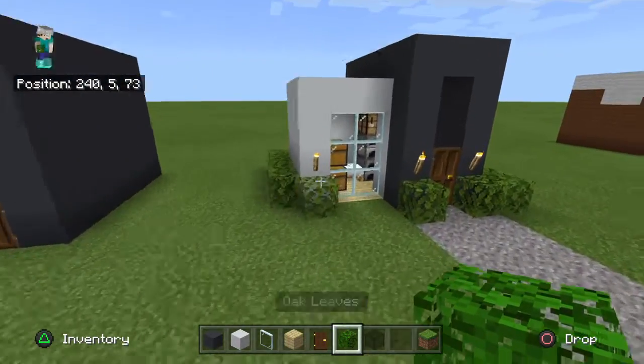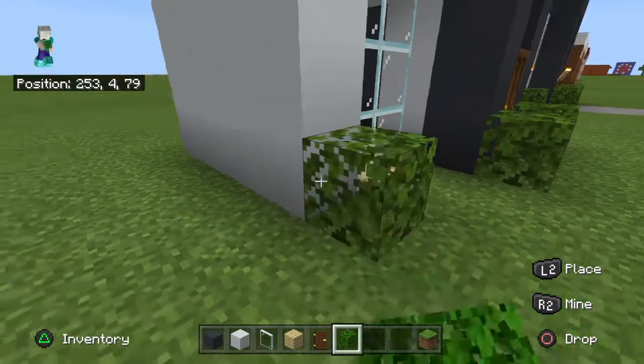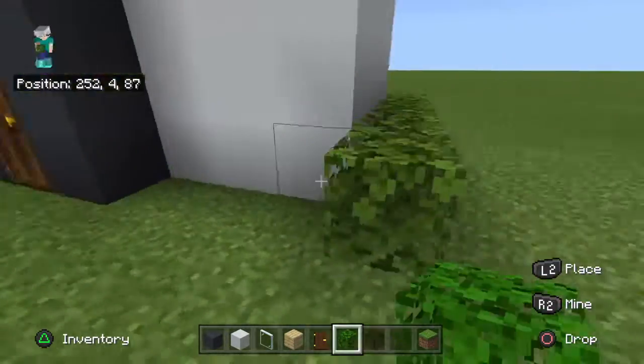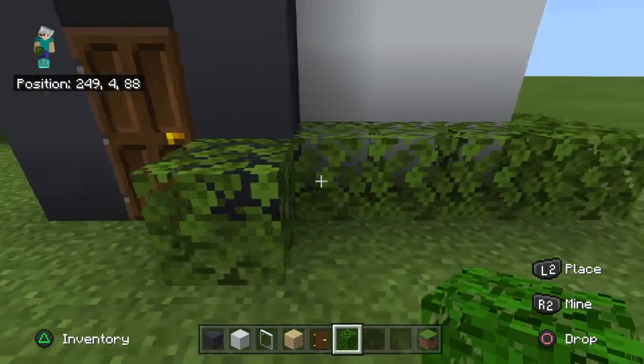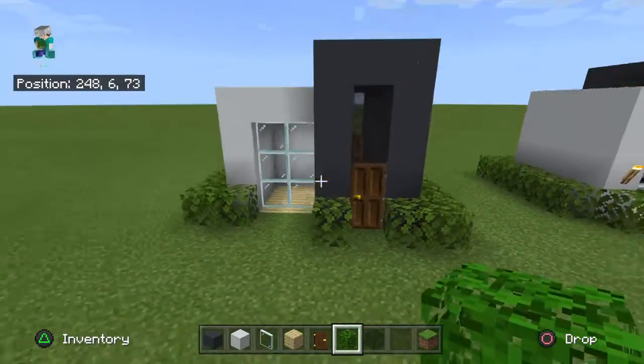You want to get oak leaves and surround everywhere but the doors and the glass, like this. Surround all this area — one, two, one — bring it round here, and voila.